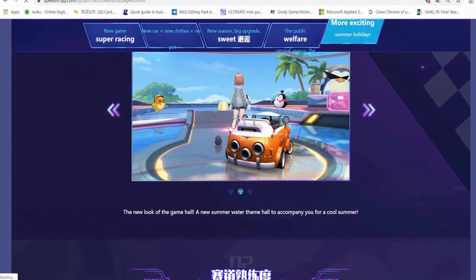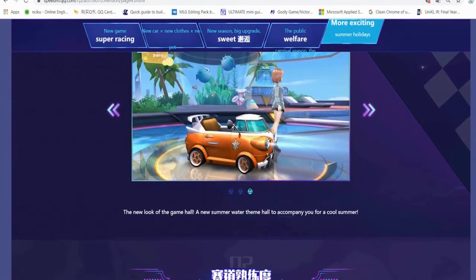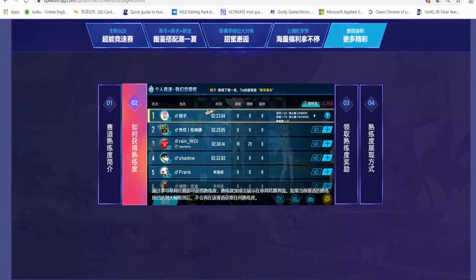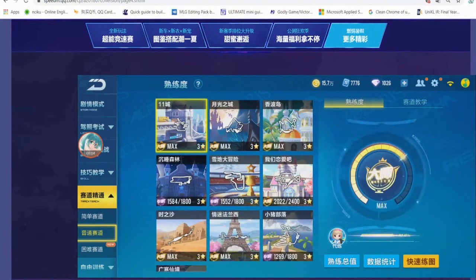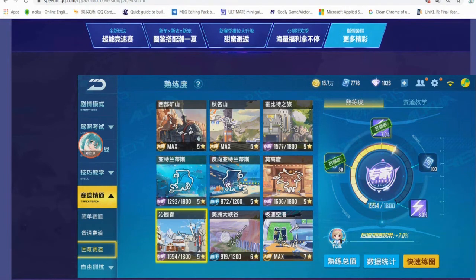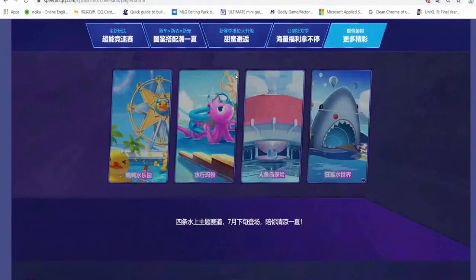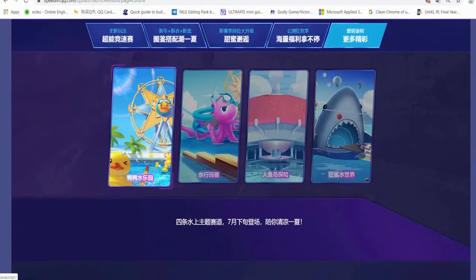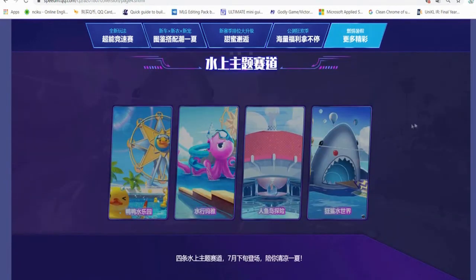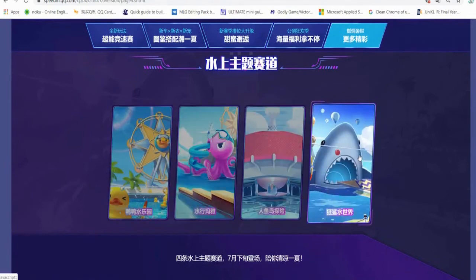The new look of the game hall - same as Speed Drifters - when you look at the hall everything has a summer theme, you can see everything is water. Speed Drifters' current update is this. Also during this update, Speed Drifters doesn't have the feature where if you play a certain map you get some points - for example, you play a map and get plus 37 or whatever. In QQ Speed Mobile the more you play a map the more rewards you get, like catch-up rate effect increase or vouchers. During this update the dark map came out, then Mermaid Island Adventure and Shark - last time all four summer maps were released at the same time.